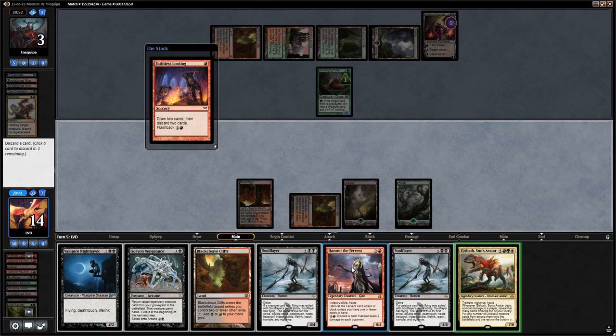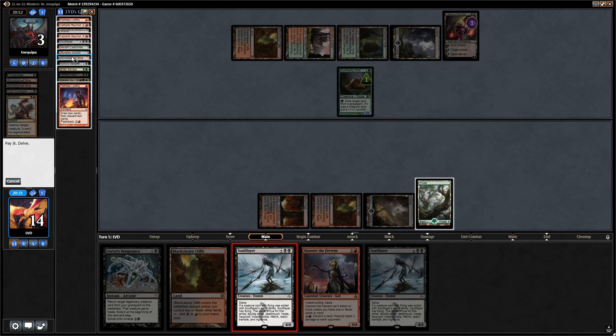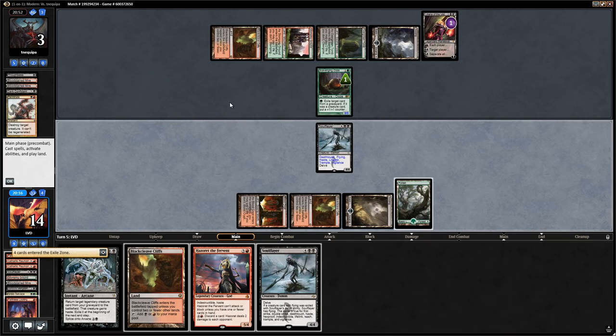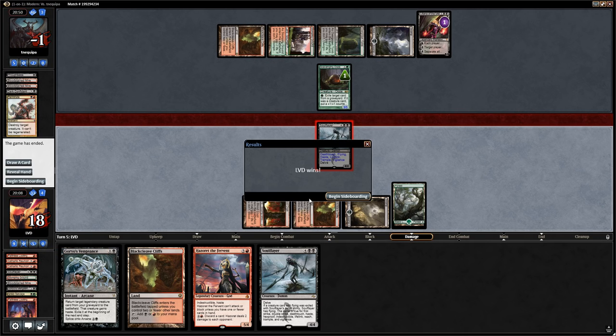We can get Flying and Haste with Soul Flayer to kill our opponent outright. We discard Vampire Nighthawk and Gishath, then Soul Flayer — exiling Vampire Nighthawk, Gishath, and some lands. We go to combat and attack our opponent. That should do it — managed to beat Liliana making us sacrifice and the Ooze.